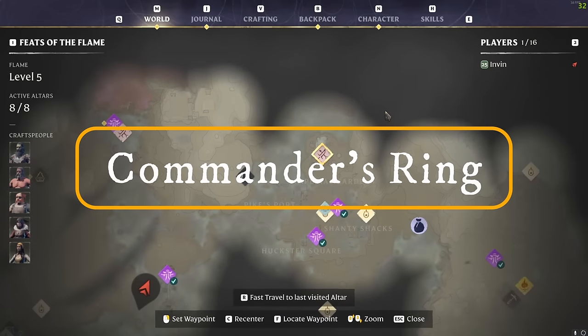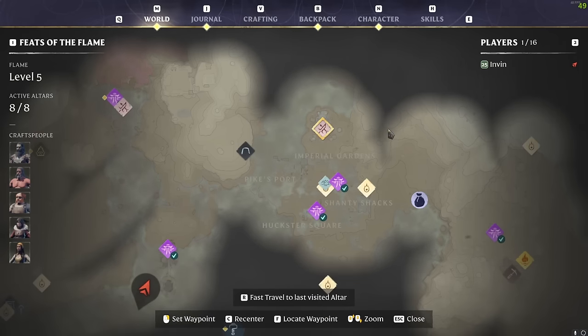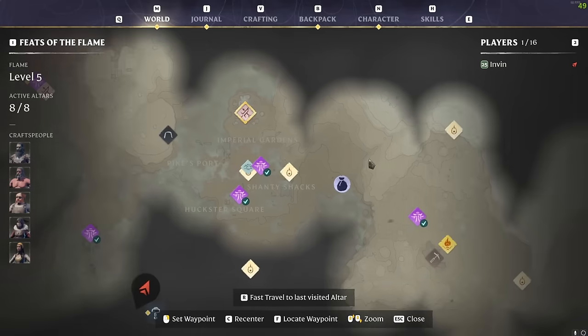Finally we are going to be talking about the Commander's Ring. This is a legendary guaranteed drop that gives you plus 30 mana and plus 30 health. This one can be gathered from Pike the Fell Wisp Wyvern, so come prepared for that. I'm going to show you how to do that right now and show you the drop from it as well.